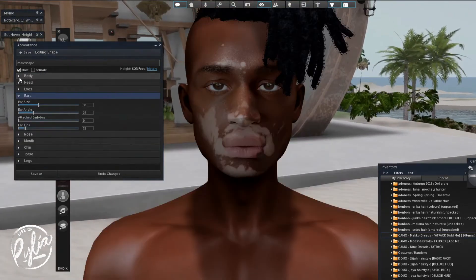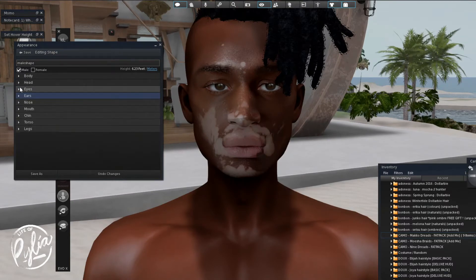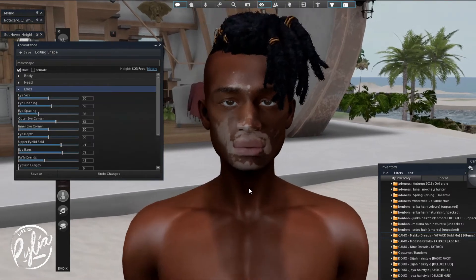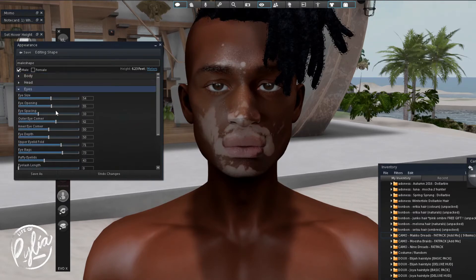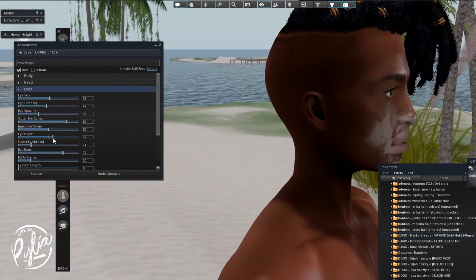The body skin I got was from Velour. The one I have on is not the super-fit version — it's just kind of a normal one. I ended up going with Velour because the face skin I chose recommends pairing with them, and also all of my female body skins are Velour — the Velour Imponema. Just trying to change different things about the shape.